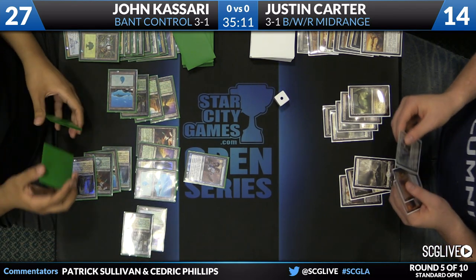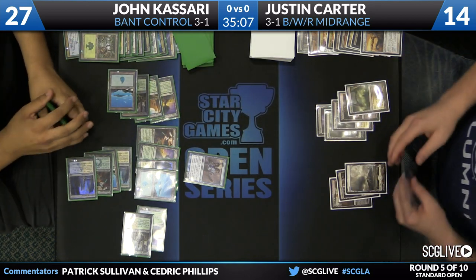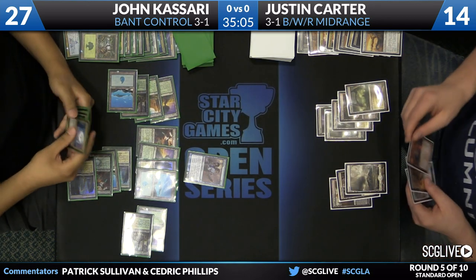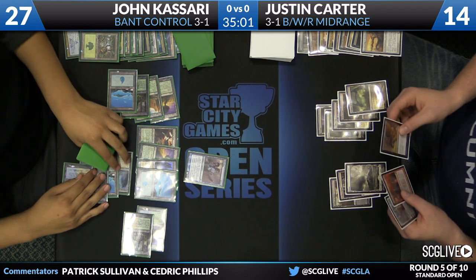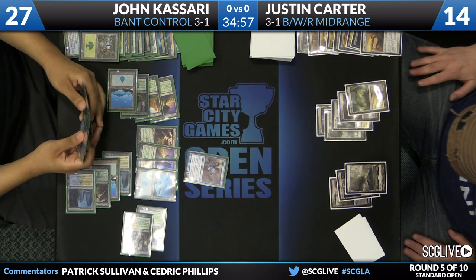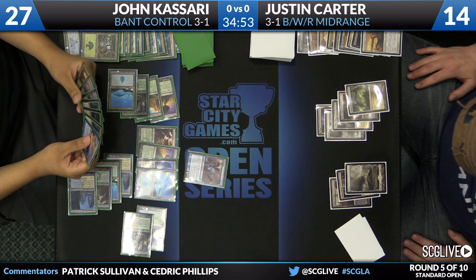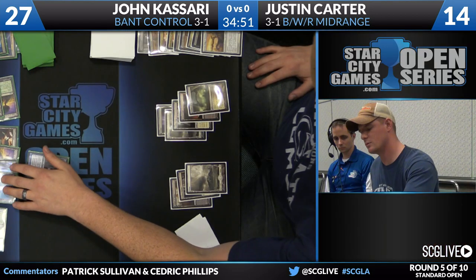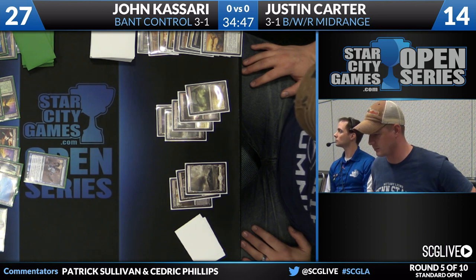Elspeth was drawn, but as good as a card as Elspeth is, Aetherling is greater. Especially when one person's playing with card drawing and counterspells, and the other's playing with Hero's Downfall and Desecration Demon. Sphinx's Revelation — a powerful Magic card. If you want to play a control deck without Sphinx's Revelation, you're really likely to struggle against it. That's typically how that works. Underworld Connections does not stand toe-to-toe with Revelation.